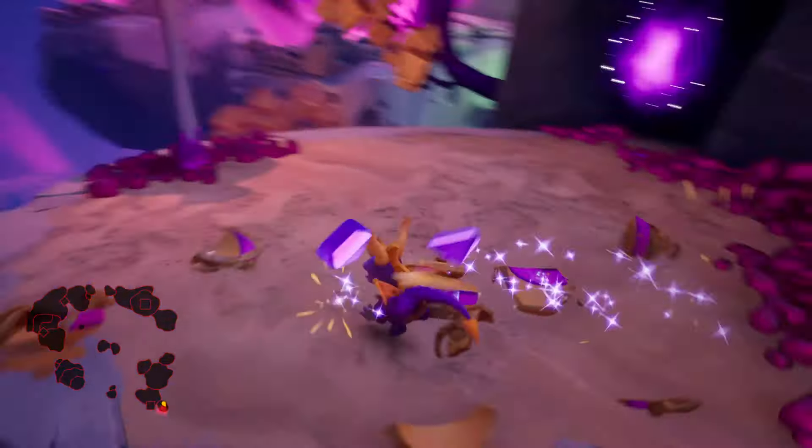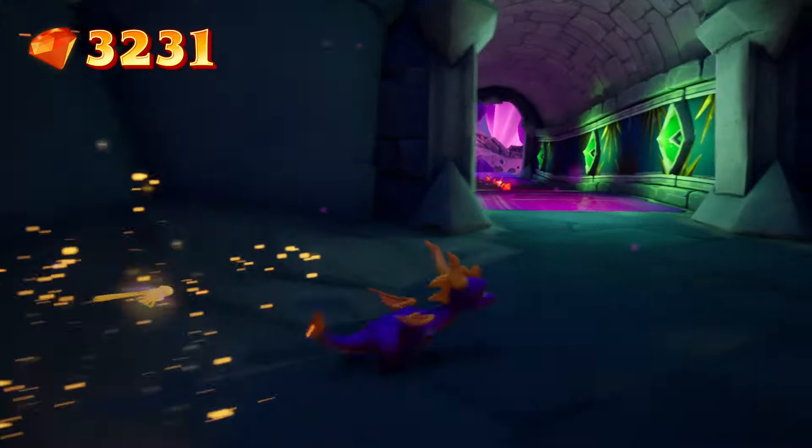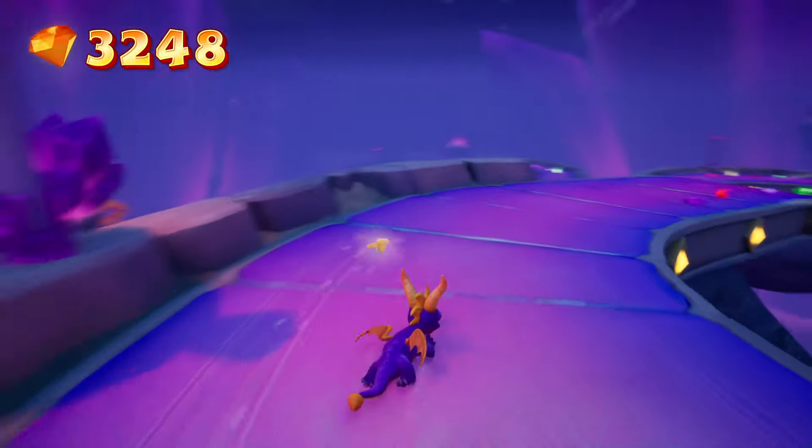In these flying levels you also have to find Hunter, who has his own mini-game. Usually Hunter has gadgets he builds and you have to chase down UFOs or something like that. This is pretty similar to how it was in Spyro 2 as well.